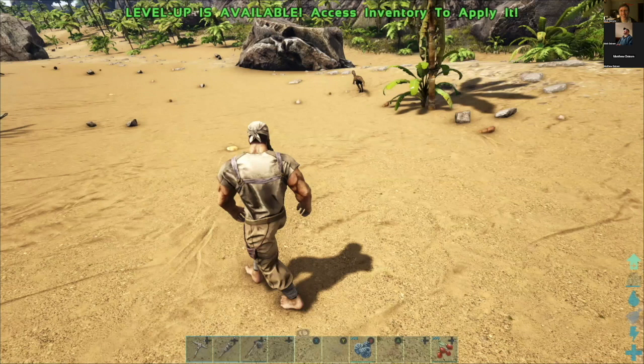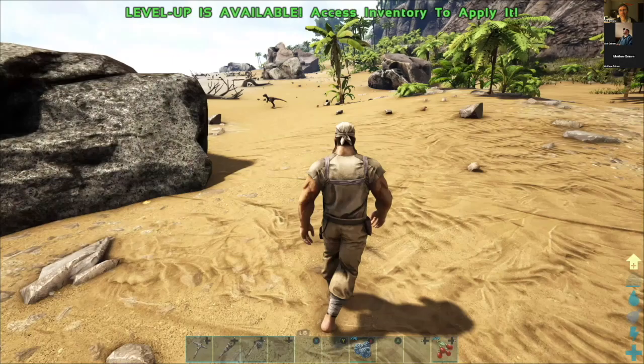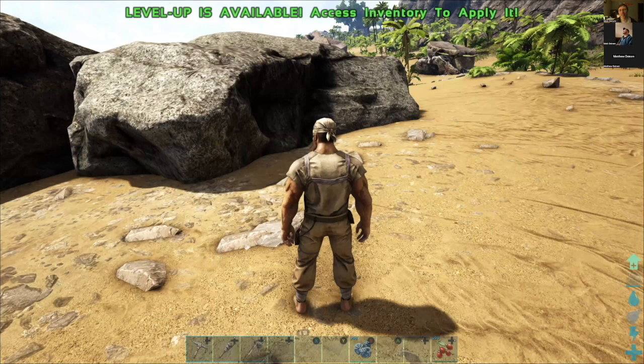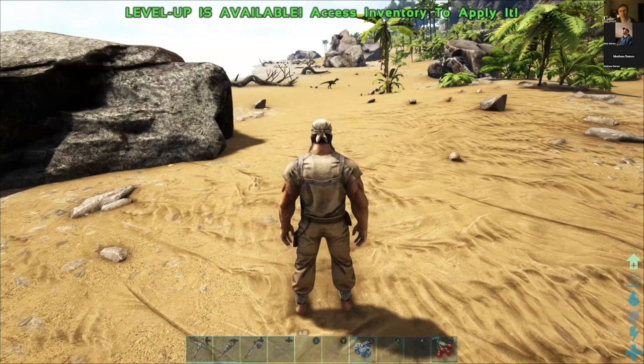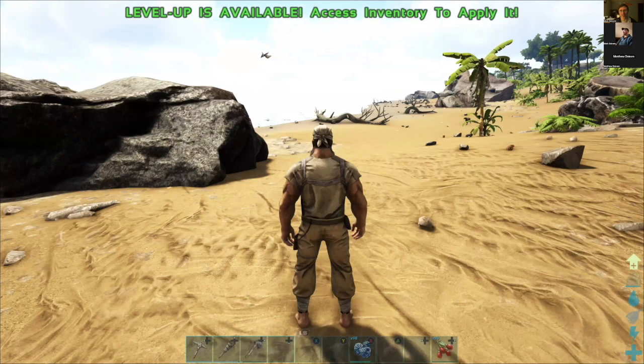It killed my character and I was gone, so I had to start all over from scratch. Is that a Deinonychus? Maybe a velociraptor? That might be the poison thing — is it a Dilophosaurus? Oh no, I don't want to get close to that because it's gonna attack me and I don't want to die again like I did before.